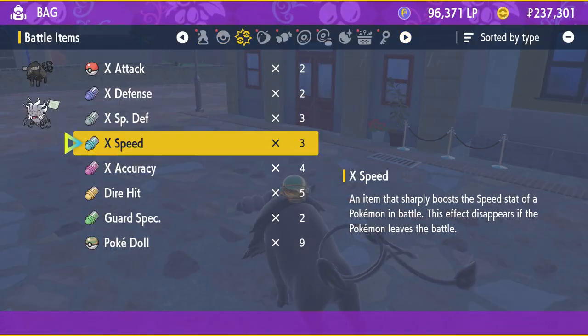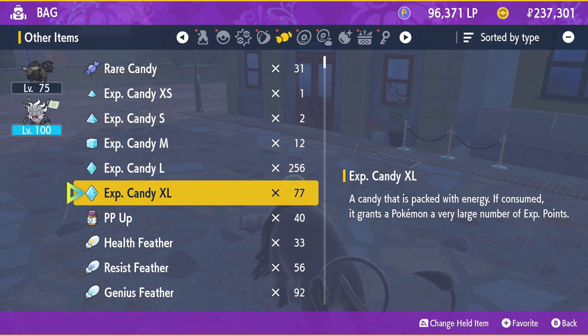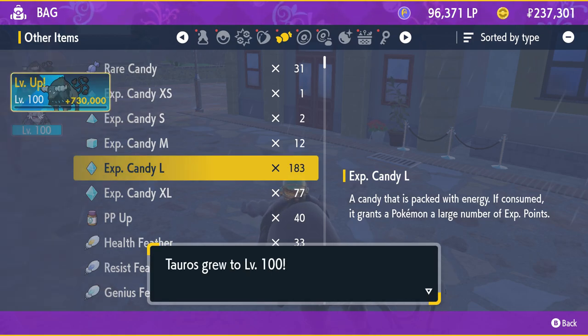It's level 75. With Tera Raids it's very easy to gain Rare Candies and XL Candy. We are going to give 73 candies — now it's level 100.